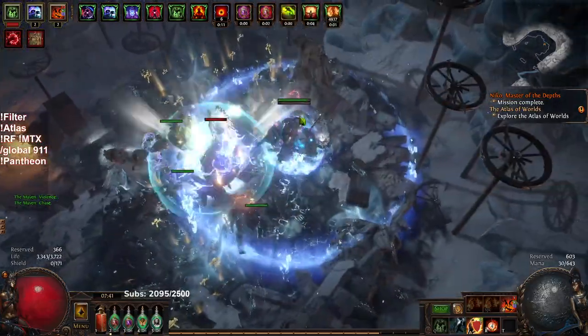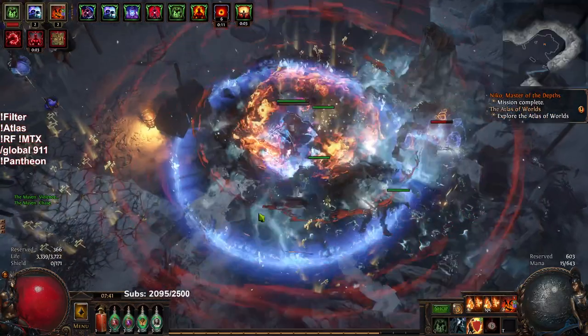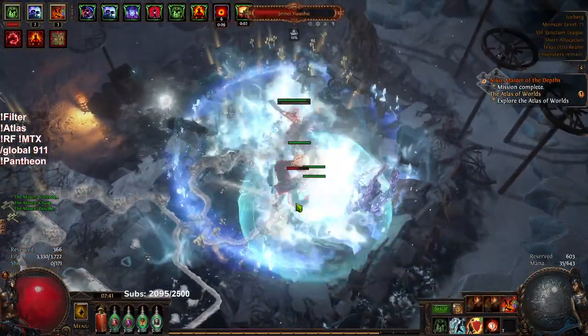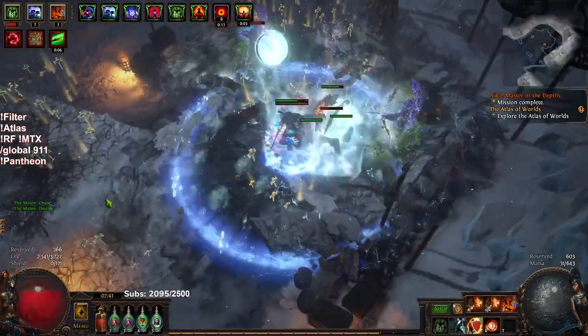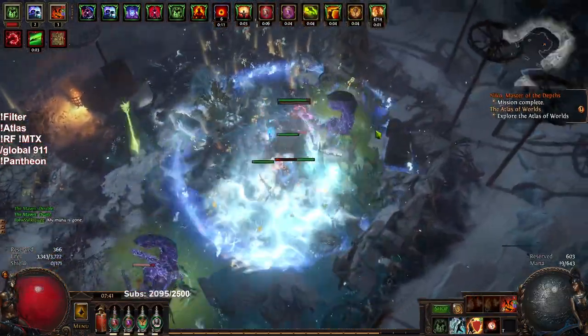We're pretty weak against elemental damage until we get our Unbreakable ascendancy. But we should be fine here. Just take a minute to kill the boss. Don't stand still. Not a juggernaut until we ascend.